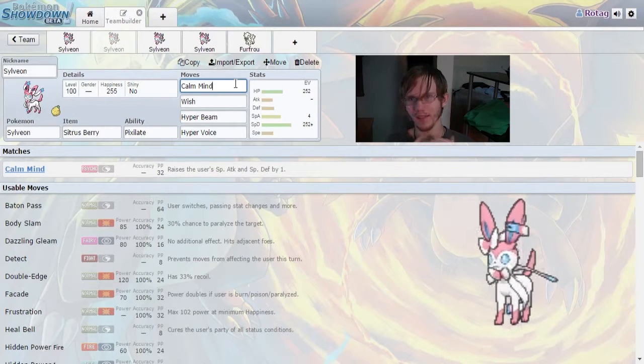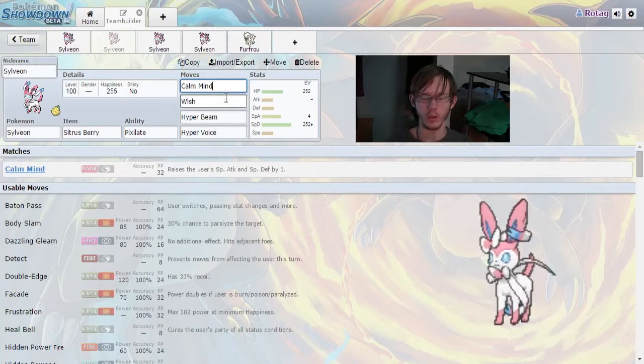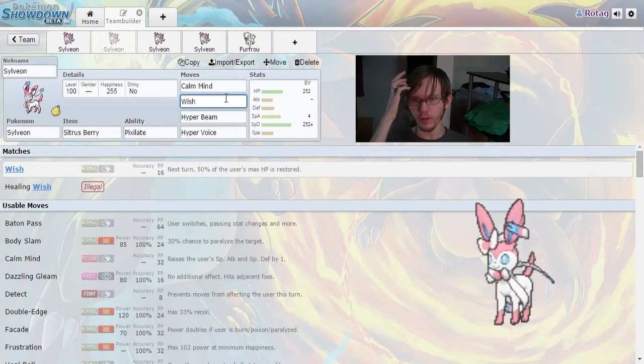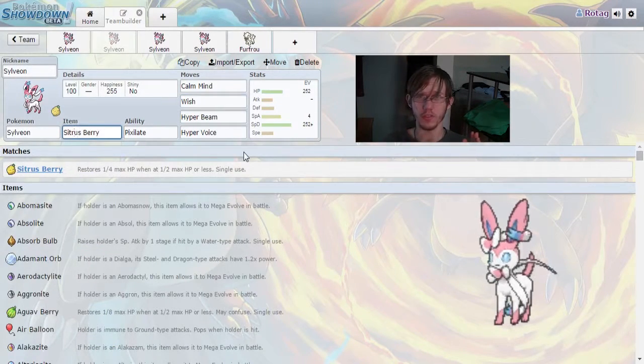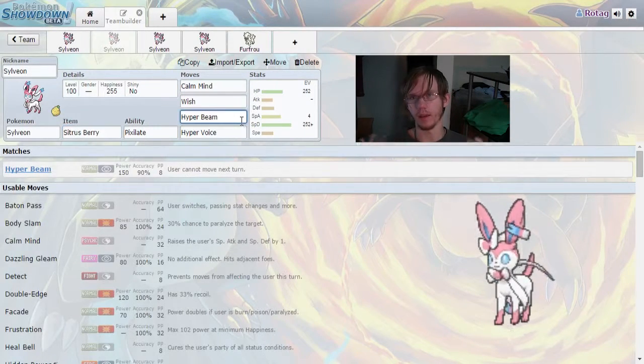Calm Mind will boost your special defense and special attack — you're going to be lacking in special attack in this build, but you'll make up for it with Calm Minds. For sustain, Wish gives you back 50% of your HP on the next turn. If you start fearing you're getting low, go ahead and use Wish early. We're also running Sitrus Berry, so if your health drops below half after you've set off a Wish, you get that burst heal, and then the Wish maxes you out on the following turn.